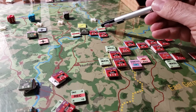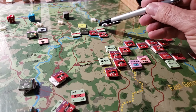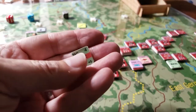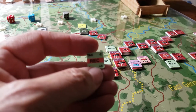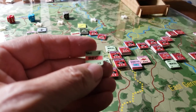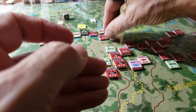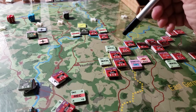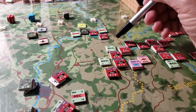In this case these recon units are in recon mode and therefore use tactical movement. It says TAC on the top left-hand side. The mode — the posture — is recon, and they're going to move from this hex up to here. On a road, a minor road, it's two movement points.